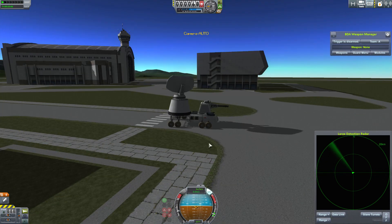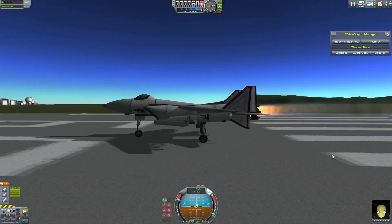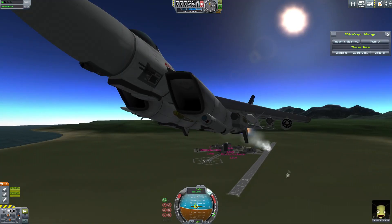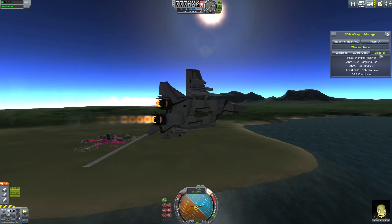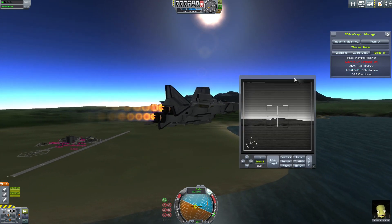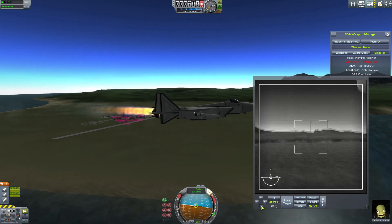I've set up a few targets around the KSC, but I'm going to leave guard mode off so I can just show you how to use the targeting system without getting fired at. The targeting pod is the main tool you want to use for finding and acquiring ground targets. So let's open it up by going to the Modules tab and clicking on the targeting pod. You can also scale up the window and turn on NV to see targets better.